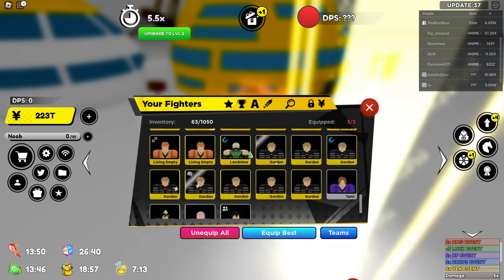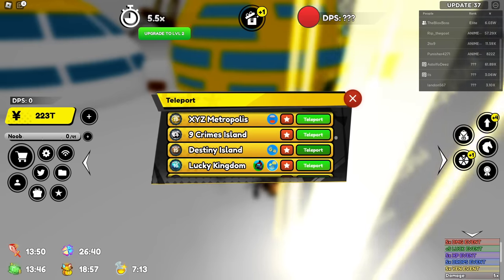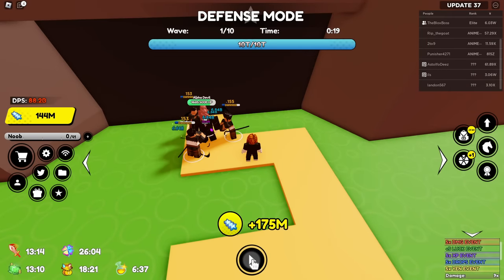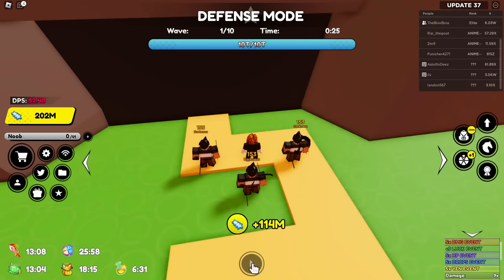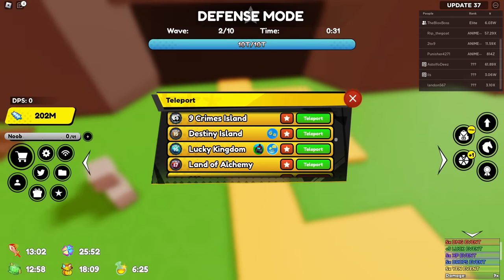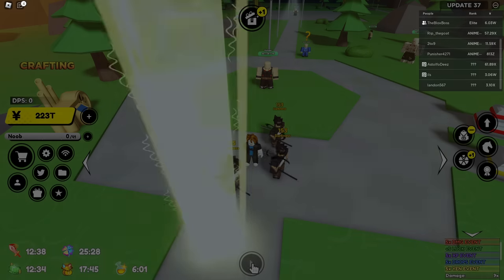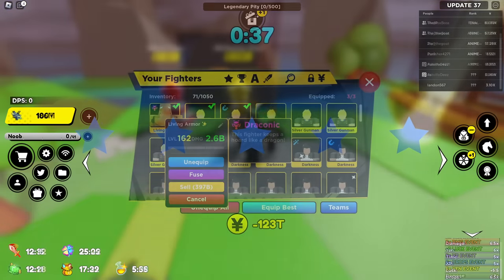The next defense mode is at Lucky Kingdom. I'm going to equip best and go do a Lucky Kingdom defense mode run. You want to be wary here: if you're not able to kill enemies fast enough, that's okay. It's important to go one map over from where the defense mode is — for example, Lucky Kingdom's defense mode is here, so go one over to Land of Alchemy, stop midway, and do one quick max open to get a couple legendaries that do way more damage, then start the defense mode in that area.